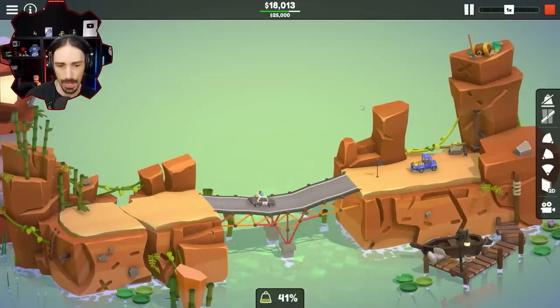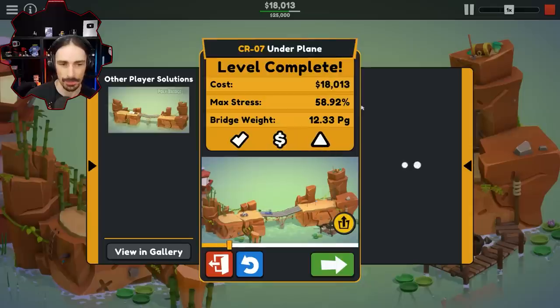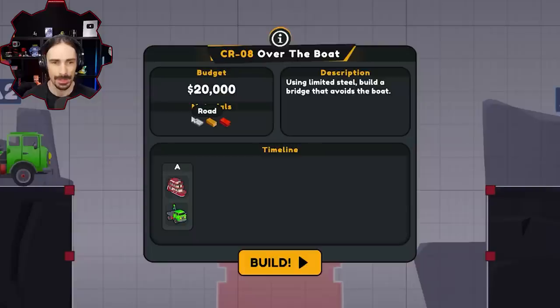Calm down now, cop car — that cop car, it's like the pickup truck was speeding or something, but you don't got to chase him down like that. He's just moseying along.